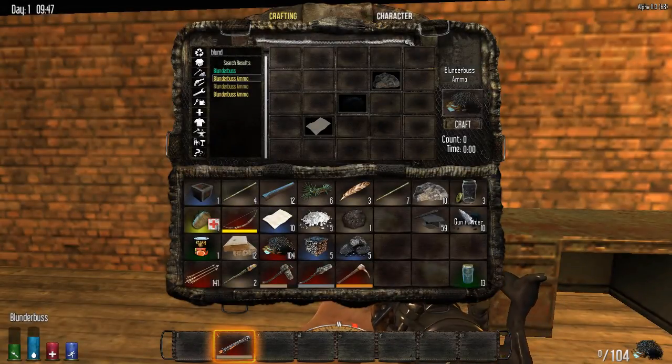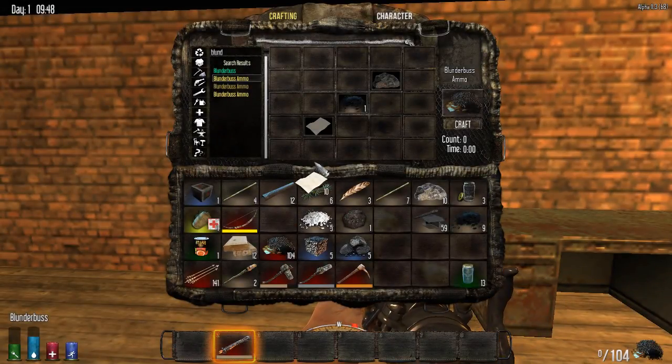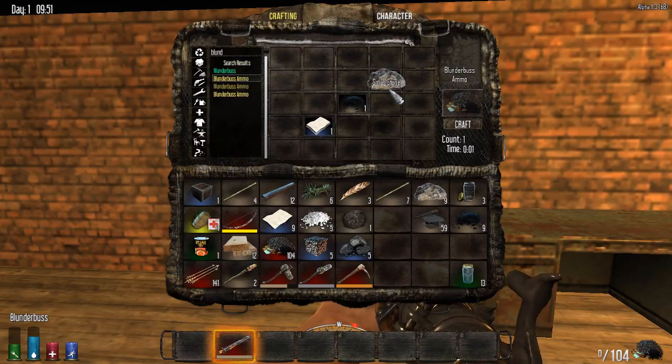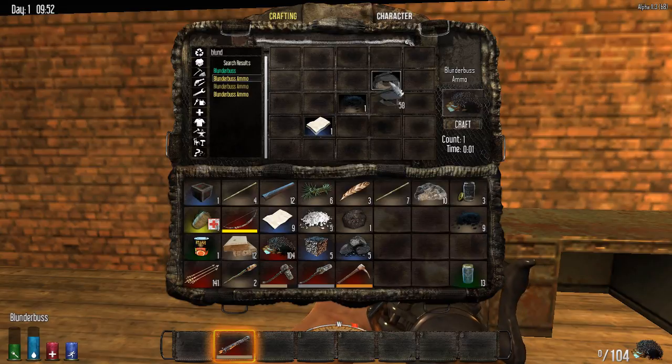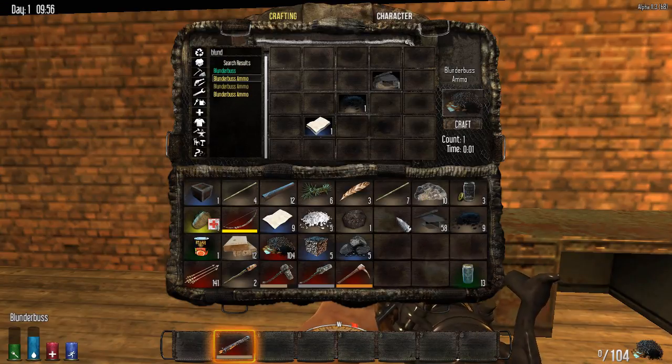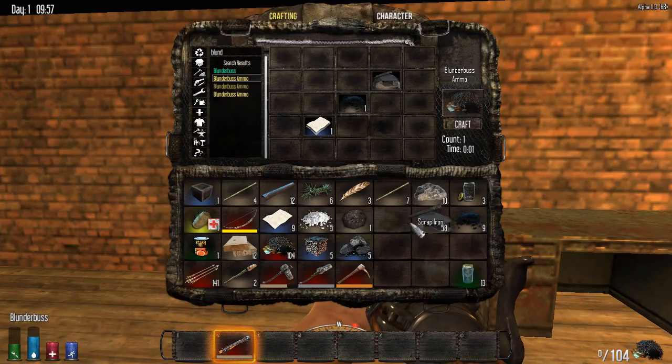Once you have the gunpowder, all you have to do is place it in your crafting table along with a little bit of paper and a small stone. You can also replace the small stone with scrap iron if you happen to find that, since it can be broken down from cans, spare tools, and weapons. You can use either one, and that will give you the ammo you need.